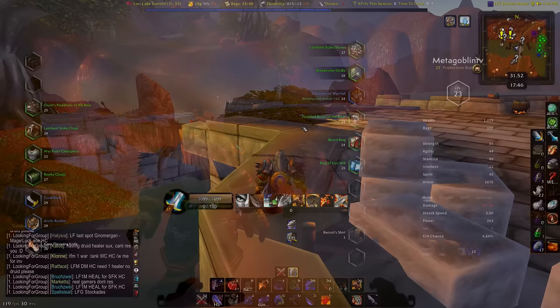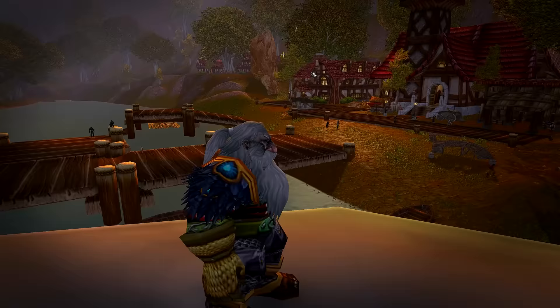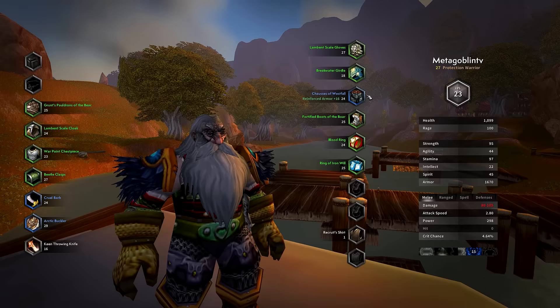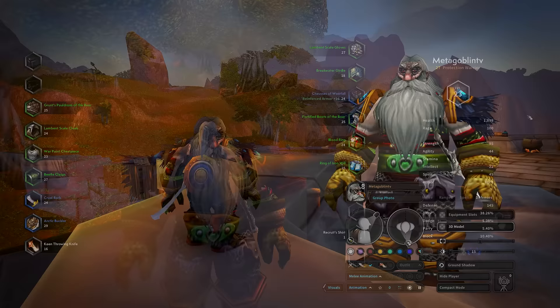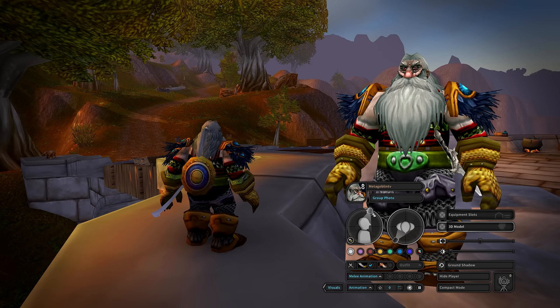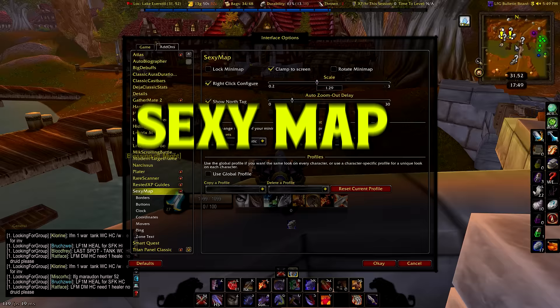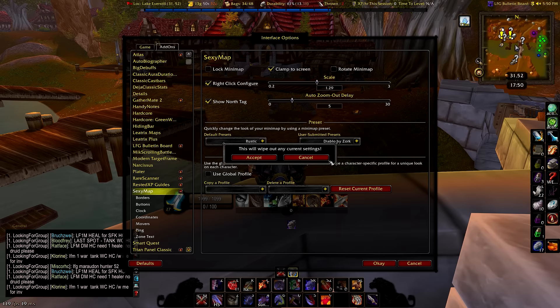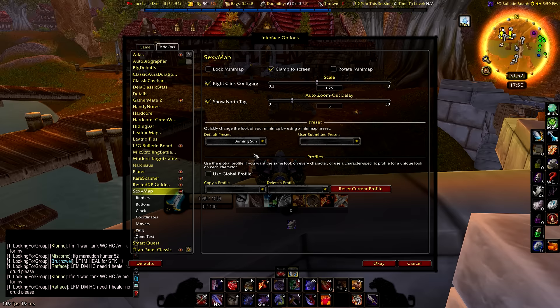Now for modernization add-ons. My new favorite is called Narcissus — basically a replacement for the character menu. It has a much more modern MMO look where you can view all your gear, swap gear from your inventory, see detailed stats and resistances, and even take cool screenshots of your character from a little interface when you right-click the add-on. If you want your map to look great, get the add-on Sexy Map. There are a number of default presets — I like the rustic one, but there's also an animated Diablo one, a faded square, a parchment style, and a burning sun preset.